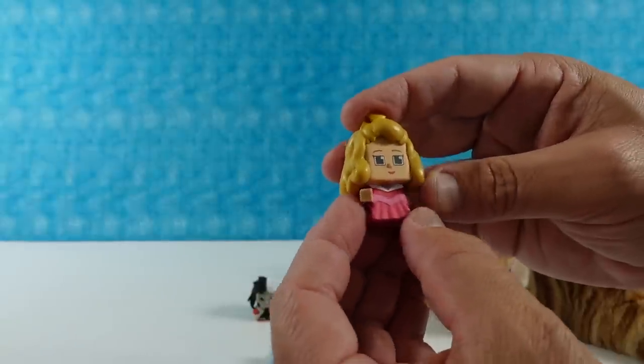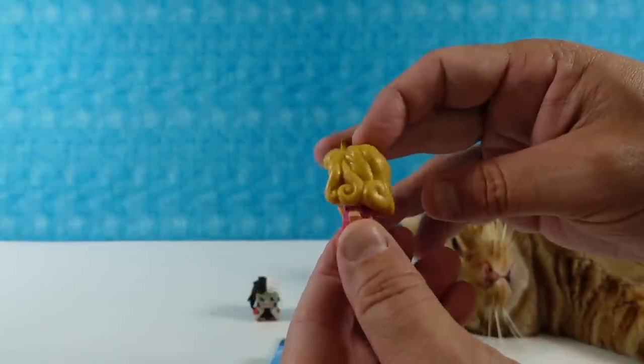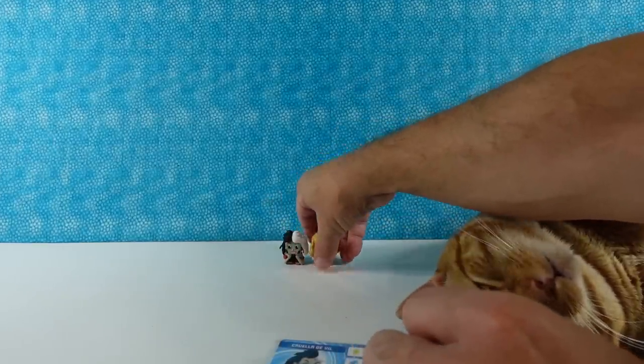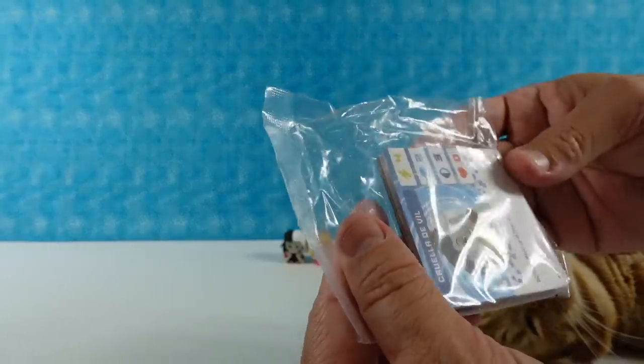There's Aurora — she's cute! She has a little tiara. She's wearing the pink dress; I wonder if there's a blue dress variant. And then here's all of our cards and tiles.